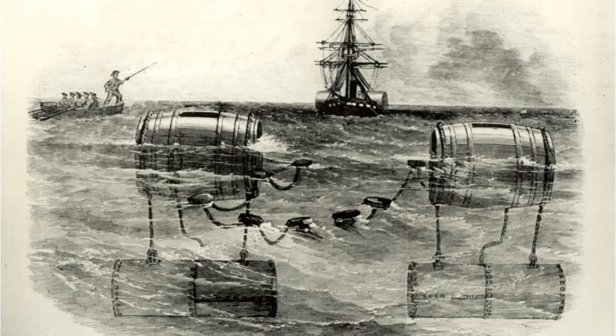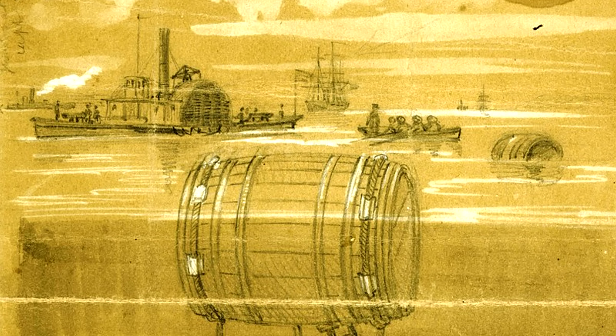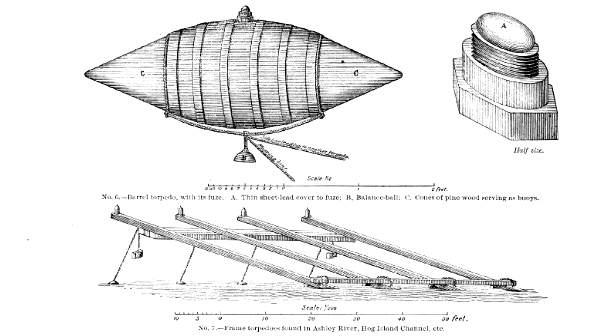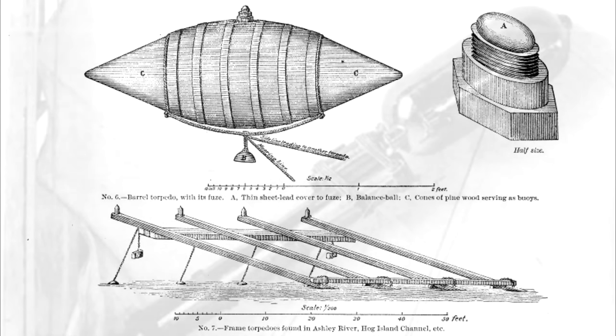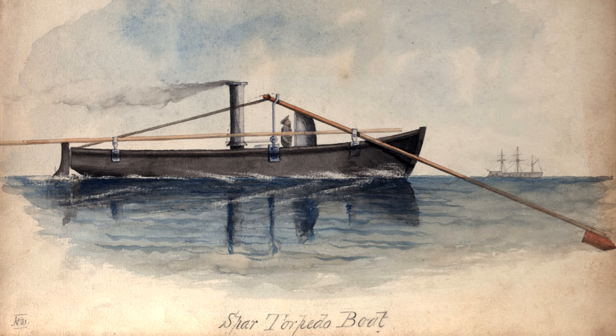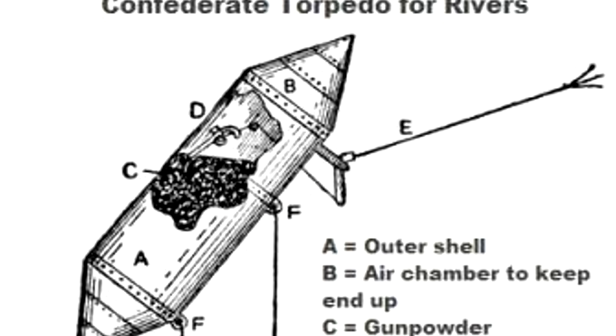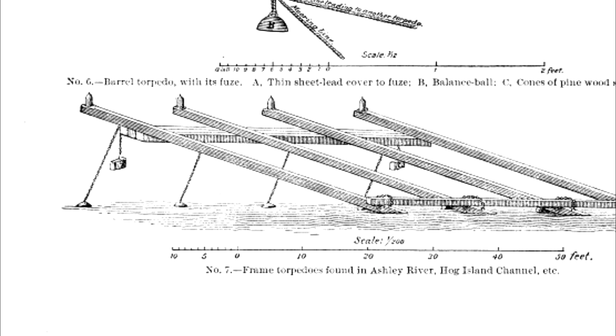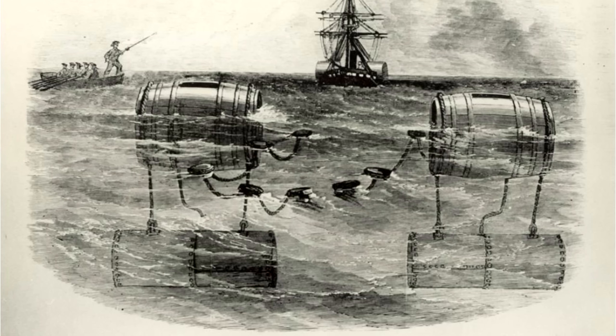Another widespread usage of mines was on the other side of the world during the American Civil War. Both the Union and Confederate States adopted mines to protect their waters, and they were a common sight in rivers and harbors. During this time, naval mines went by two names: mines and torpedoes — though they were nothing like the torpedoes we are used to in later wars. The most common were spar torpedoes, which could be attached to the bow of a small boat and rammed directly into the hull of an enemy ship. These mines would be attached to the enemy hull and detonate at a later time after collision.